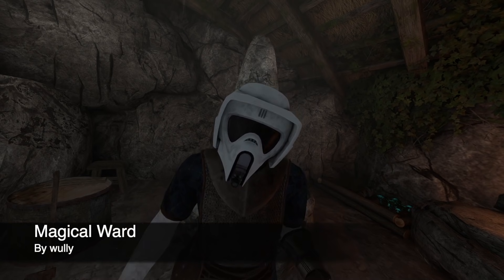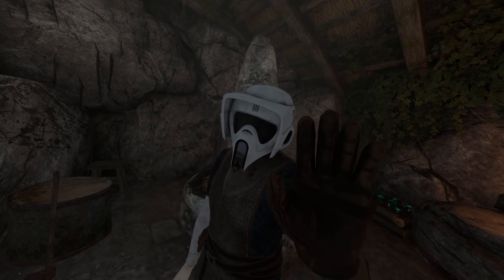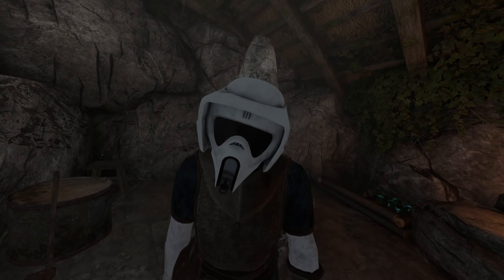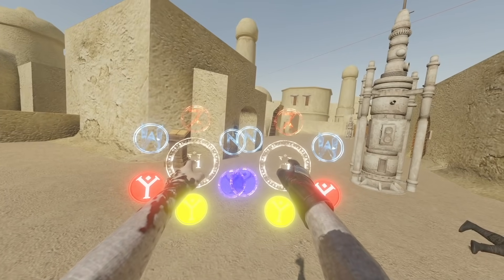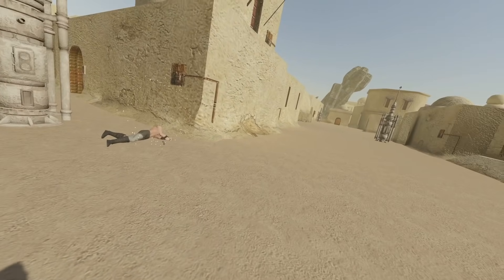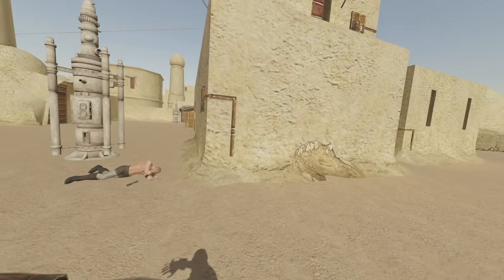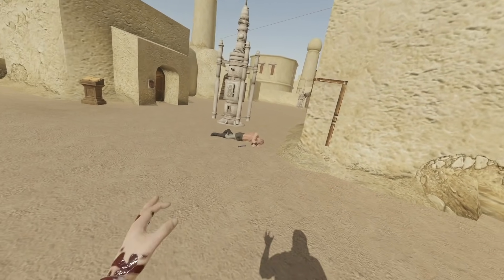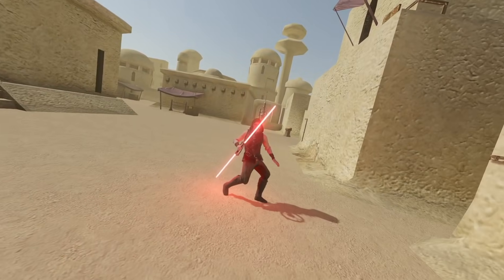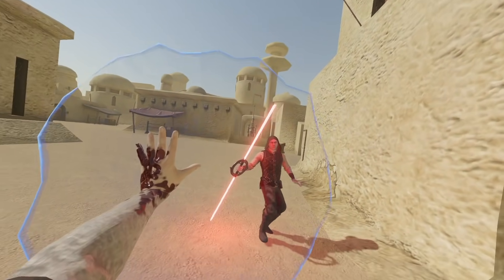Up next we have Magical Ward by Woolly. This one might not be canonical to the Star Wars universe but I think it fits in. You can spawn an energy shield in front of you and block lightsabers — you can block anything with it, including blaster bolts once enemies can use them. Magical Ward can be used in either hand since it's a spell. When I hold the trigger button I spawn a force shield in front of me, and it's also a physical object so you can throw them. It's great as a normal defense, especially when you're casting with your own lightsaber.